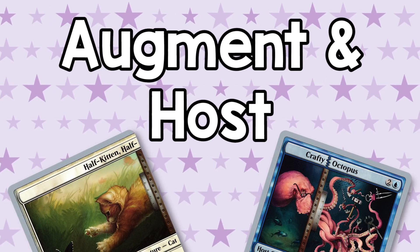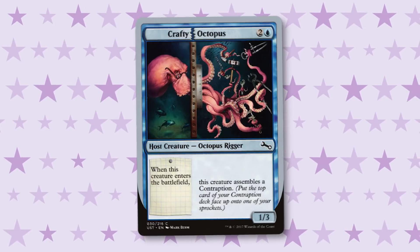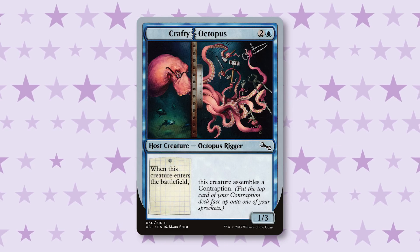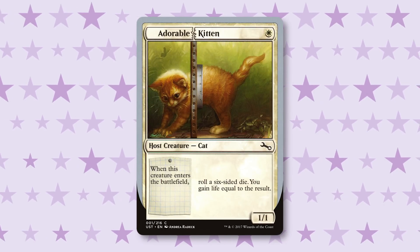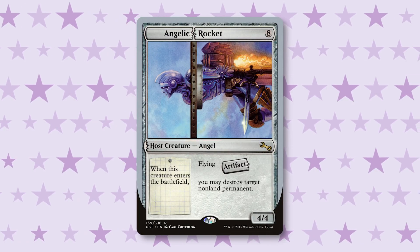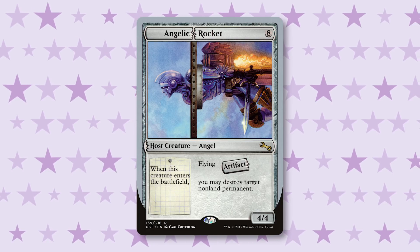There are a couple of main themes running through Unstable. The first one is Augment and Host. This happens in all of the colors — you can get Hosts in all colors, you can get Augments in all colors. You have your Host creature, which has a mana cost, so you can cast it from your hand. It has an Enter the Battlefield ability — everything from rolling a die to gain some life to drawing a card to destroying something. Eight mana Angelic — that card is good. Pack one, pick one right there.